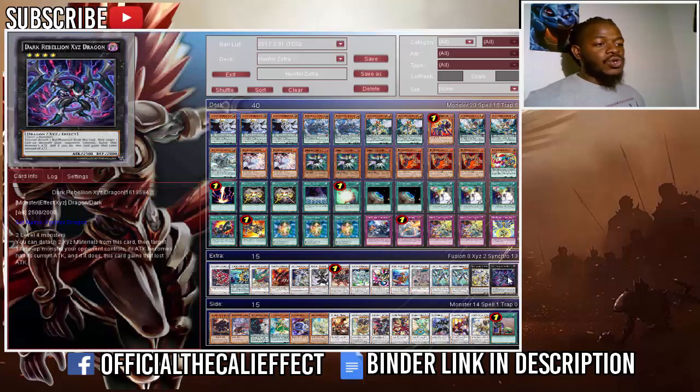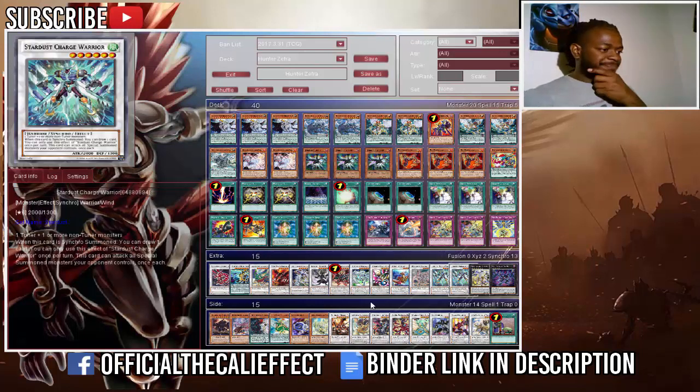One Constellar Ptolemy M7 because sixes are so easy to come by. One Dark Rebellion XYZ Dragon — I assume he plays this over Castel because he has a bigger problem getting rid of big board threats than anything else. That is it for the extra deck.